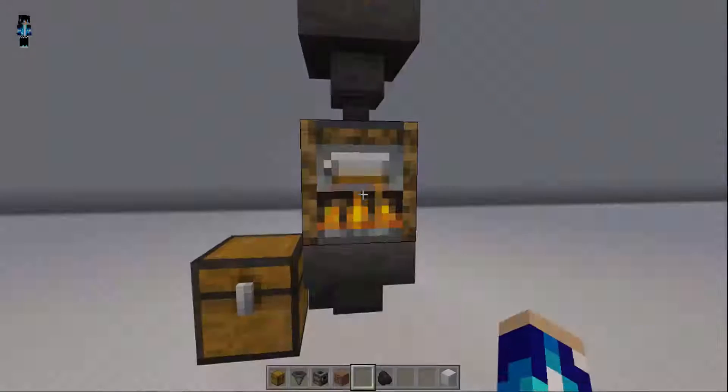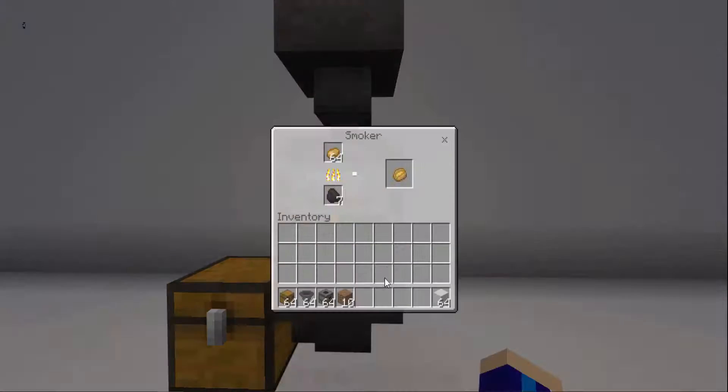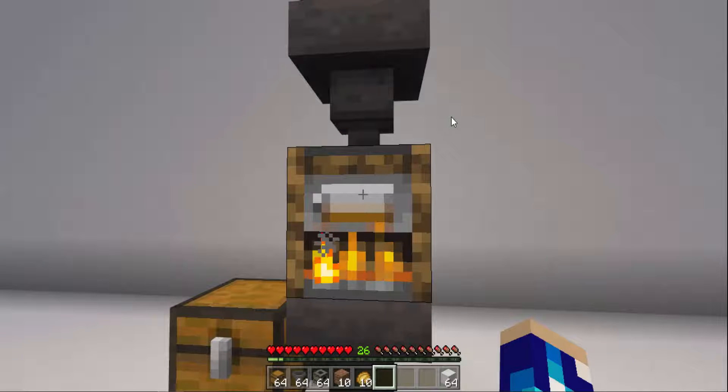Wait until the bottom hopper is filled with baked potatoes. Okay, so now they are filled with baked potatoes. Now collect the potatoes from the smoker and you will see how fast your XP will increase. You can see there.